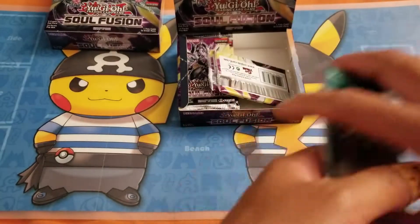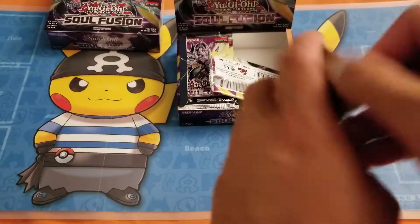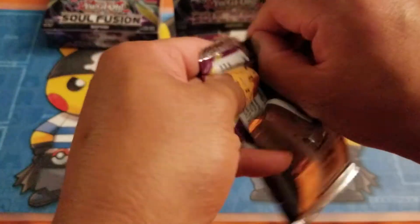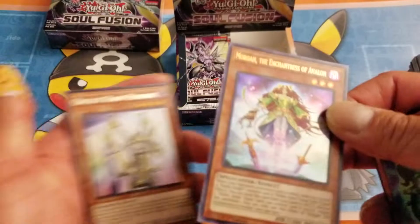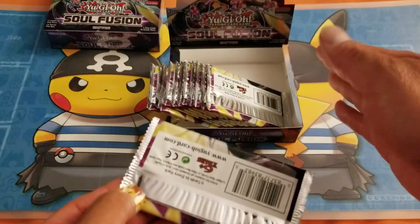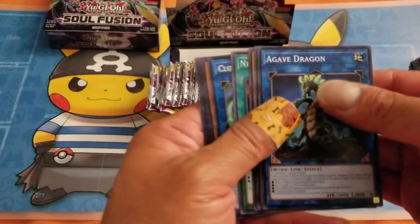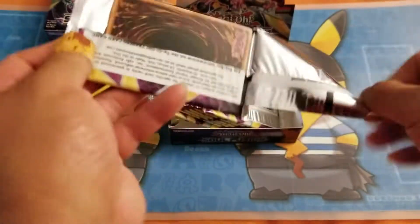So there should be two ultras left on this side of the box. No ultras yet, two more packs left. Looks like I'm getting screwed again because I haven't hit an ultra yet. Wow, one pack left on the right side — wow, these boxes are way off. There's my only ultra, so I put one ultra and one secret so far on the right side. Normally these boxes are supposed to have two ultras and one secret on each side, so you get a total of two secrets and four ultras as your hits. But I got screwed again — at least I got my secret though, which I'm super happy about.